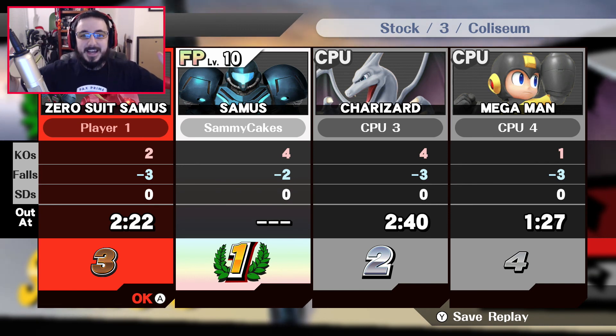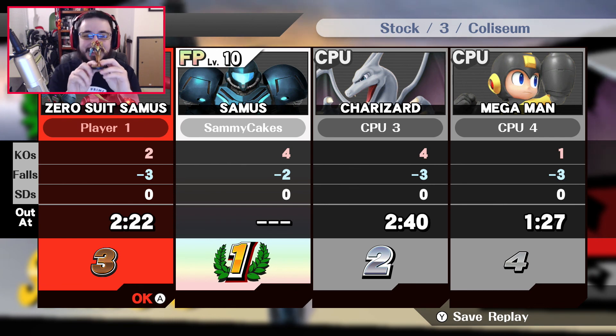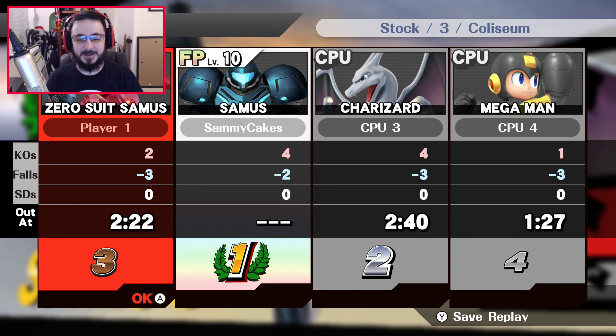There you guys have it for an eventful survival match on Smash Brothers. I cannot believe that my level 10 amiibo kicked ass — Sammy Cakes just pulled out a W, that's so awesome. If you guys enjoyed the video, let me know with a like and a comment down below. If you're brand new to the series, be sure to hit that subscribe button as we're on our quest to level up our amiibo to level 50. Until next time, I'm Bonfire and I'll see you online.